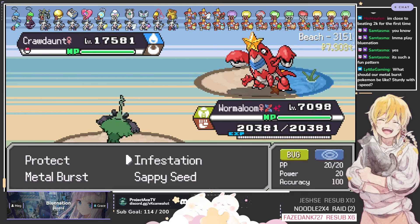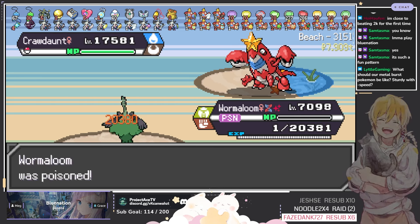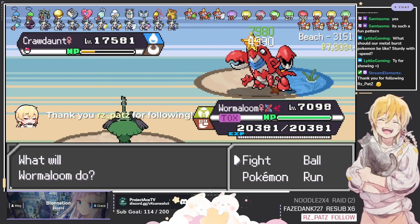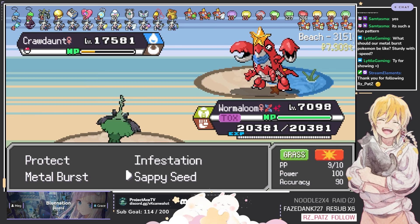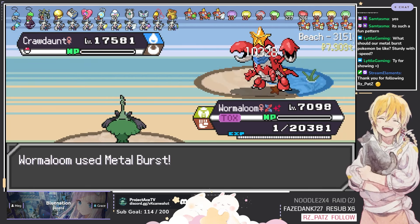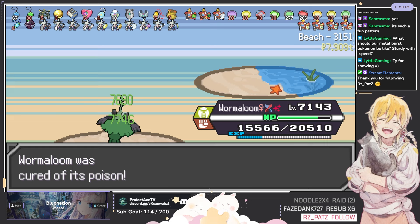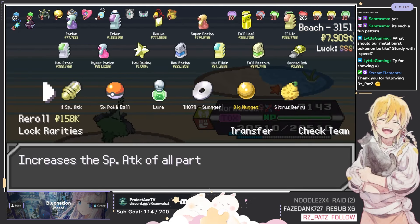So we can do the same thing — we can run away if we want to, we can fight any battles, we can catch. Really not much to do here. But I'll demonstrate how fights work now. What should our Meta Burst Pokemon be like? Stardy with minus speed? Yes — so any Brave or Quiet nature is what you need. Let me give you a rundown of my team real quick after we finish this fight, because I still have to work on my team honestly. The only one that I have going for me right now is Wormy, but even then he's a little bit weak, so I gotta get the boy up.